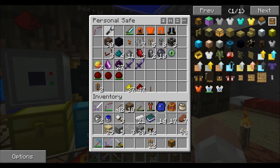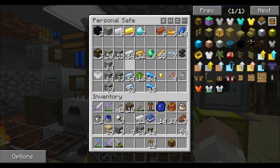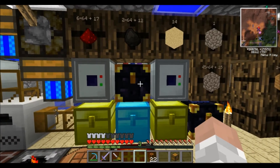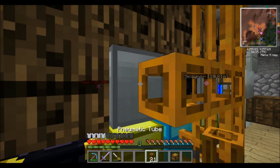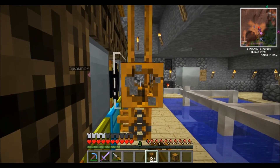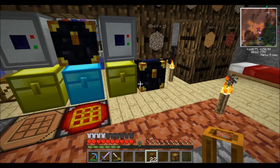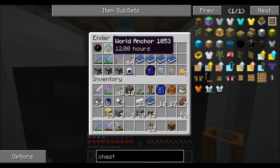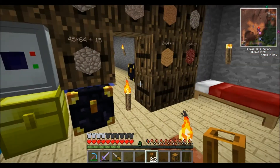Another thing to note: I have two safes set up here — one for rare ores and another for miscellaneous stuff I don't want to lose. You cannot hook up tubes to safes; if you try connecting a pneumatic tube to a safe it won't accept the input. Sorting directly into a safe has to be a manual process. This other ender chest is where I keep emergency stuff.